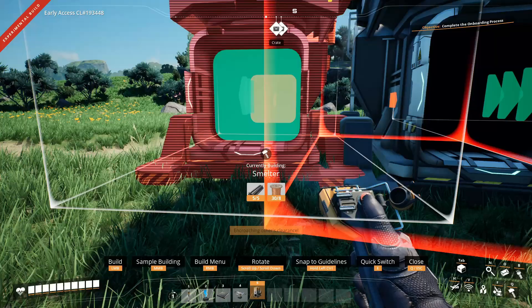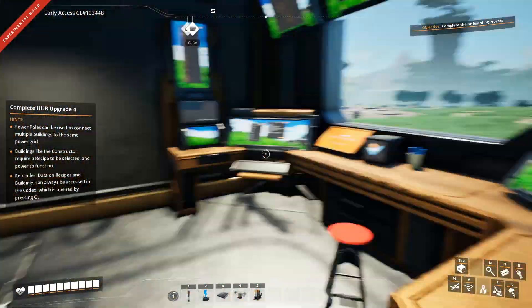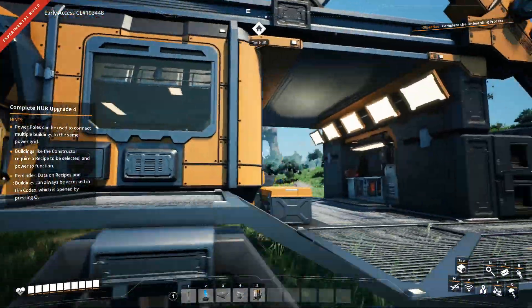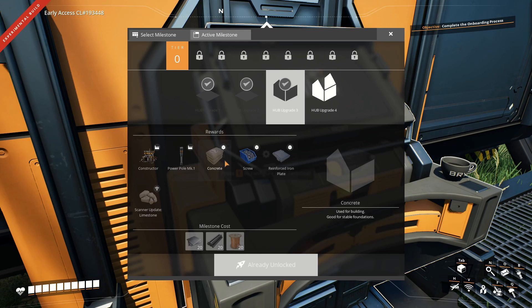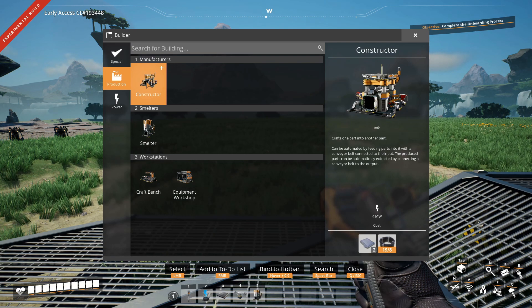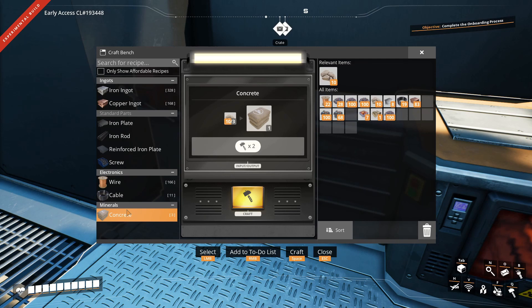Second smelter — can we have our second smelter now, please? There we go. This looks pretty cool. We even have a little fridge over here and a sink and stuff like that. We can go to the bathroom, finally. Weird little details every now and then, but that's fine. What did we get? We got concrete. How do we make concrete? We can make screws now. Maybe it's in the constructor. What do we need to make a constructor? We need reinforced iron plates. We can just make concrete over here — I'm an idiot. Reinforced iron plate: what do we need? We need screws. And for screws, we need iron rods.